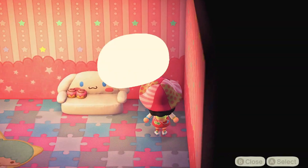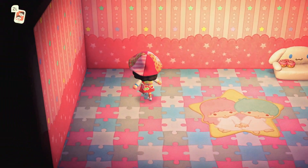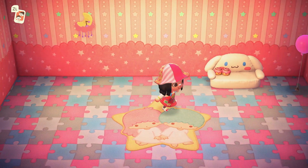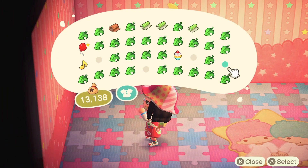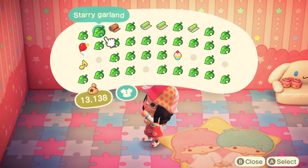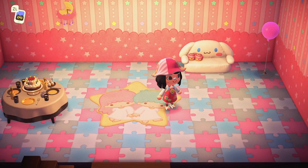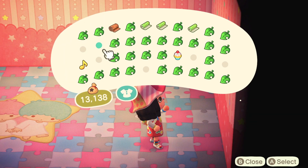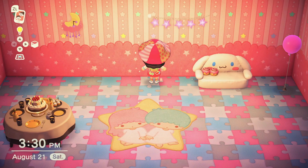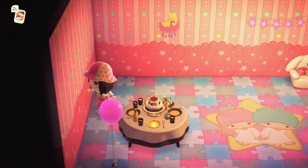Maybe we can put something next to it, like a balloon — do a little party. And then we can put the clock over here, that's so cute! I think we have a table somewhere, so we're gonna put the table over here. A birthday table! Guys, the balloons are so good for decoration, especially for kidcore islands — don't sleep on them. And then we have some starry garlands — let's put them just all over the room. Guys, this looks like a party that I would go to!